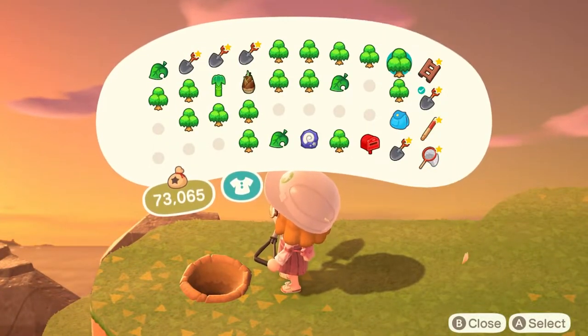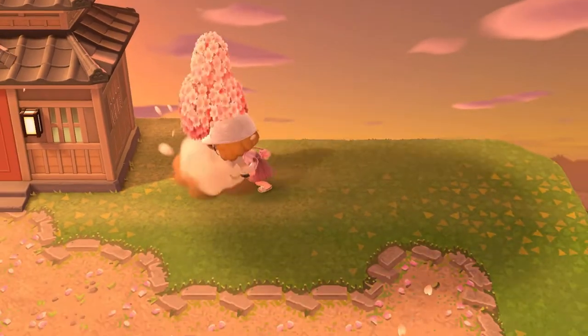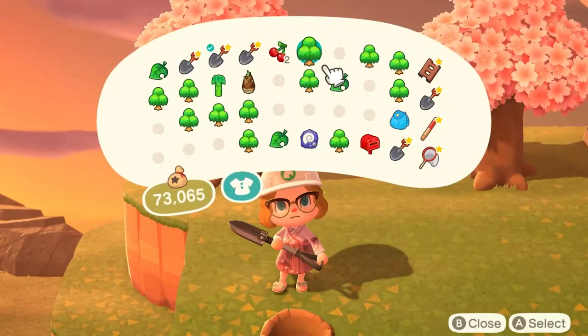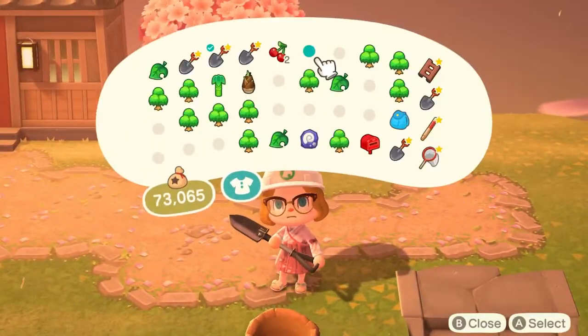Once I had that main path all laid down, I went in with a few Sakura trees. I placed them all around to kind of frame out the build and give me an idea of the space I was working with as far as the items and other path codes I needed to lay down.